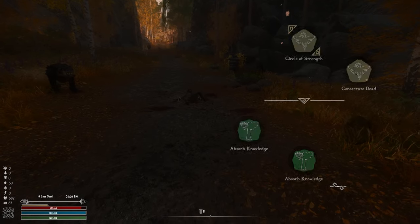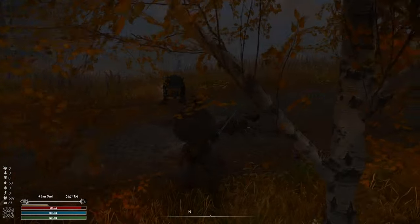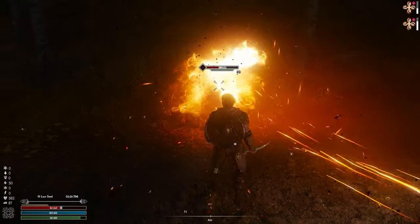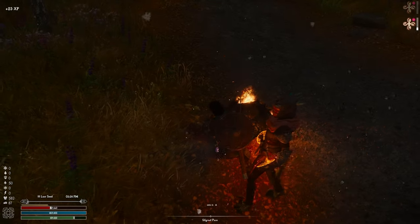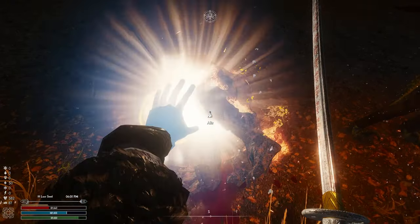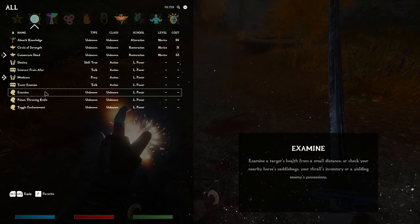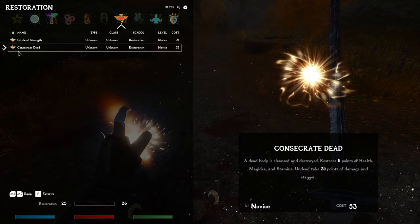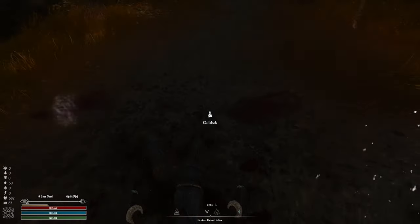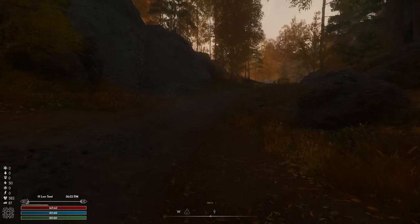There's one thing I did want to try — I've got Consecrate Undead here. I want to see if this works on dead enemies. It does, and it actually heals me! I thought that could only be used on undead, but per the wording it says just use it on the dead, and I restore six points of health, magicka, and stamina. That's actually incredible — a really really good spell. Though I could have sworn I restored more than six points, but who knows.